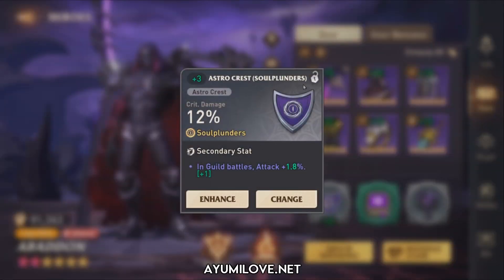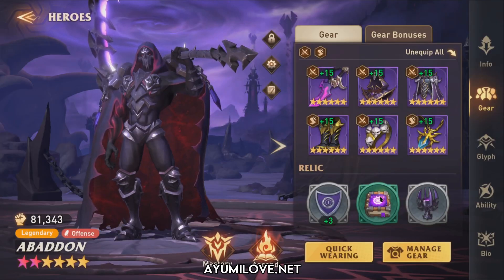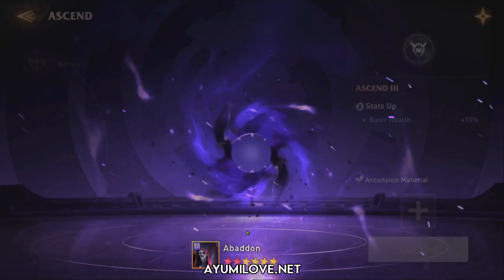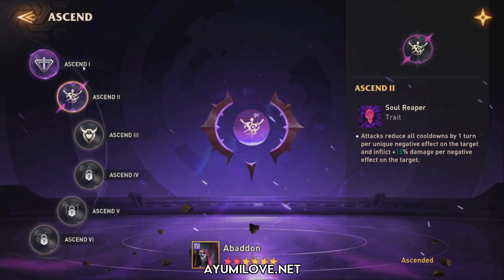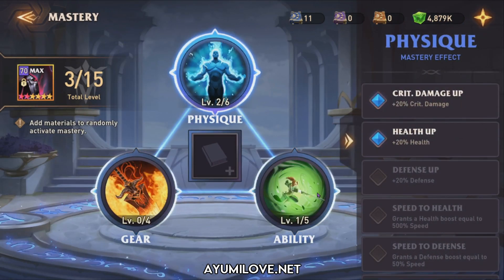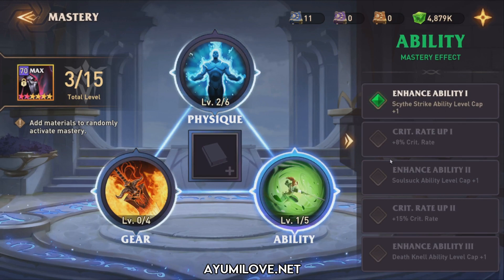For relics: one provides additional critical damage, one provides health, and one gives flat attack — ideally swap that last one for an attack percentage Astro Grail. He's now at the second ascension — I got two copies through summoning and one through fusing via the matrix. For masteries, I've invested three mastery books improving critical damage, health percentage, and his side strike ability. Once fully booked, he'll do even more damage in the guild boss and Hurricane Ruler.